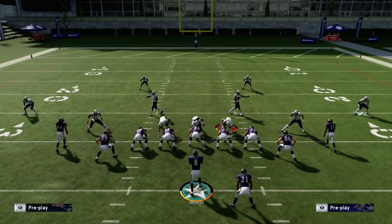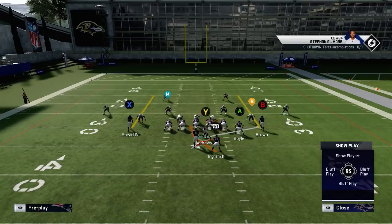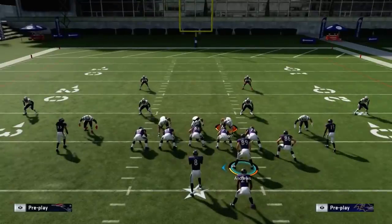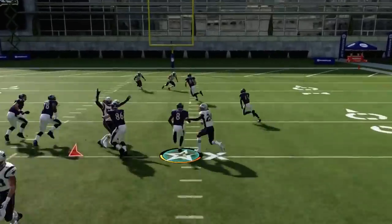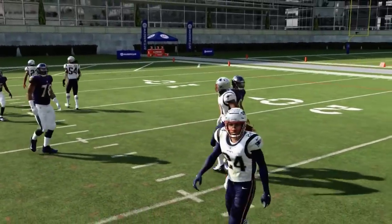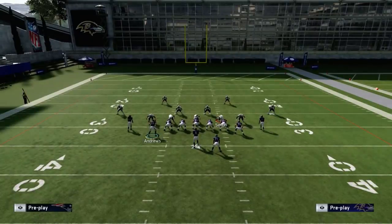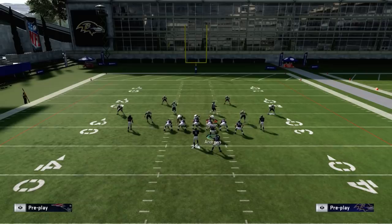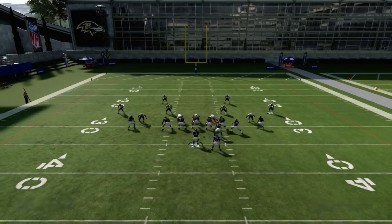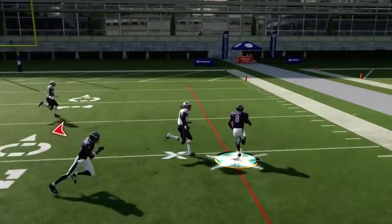There's a second motion I like to mix in: motion 89 over to the outside. He gets out there a little quicker and you read the same thing. This is more of a short-yardage version — a lot of people think you're running a dive up the middle, but second, the receiver gets out quicker so if there's any blitzing, you can handle it. He gets out there and you get around the edge.